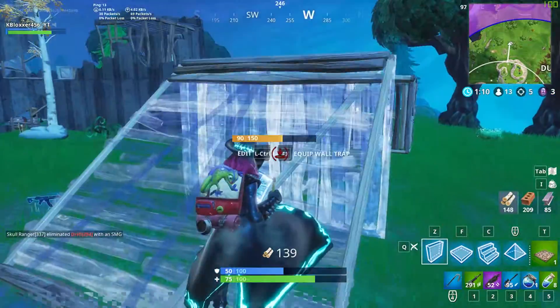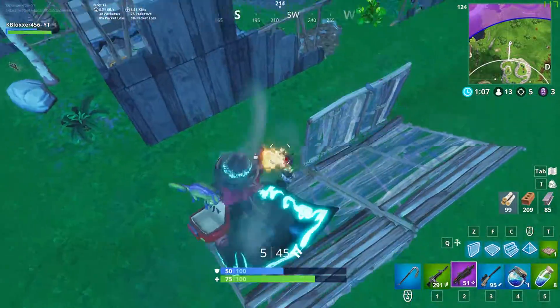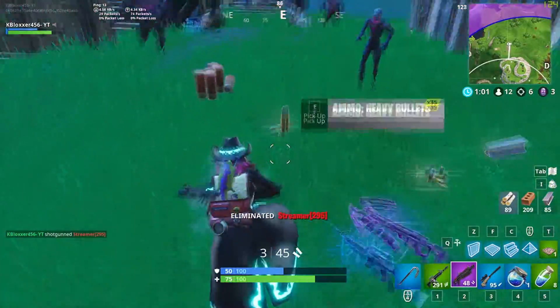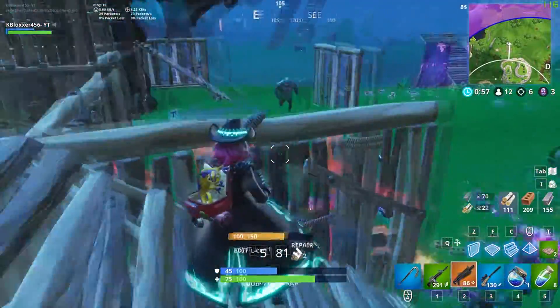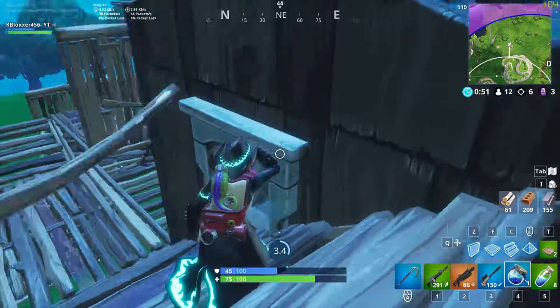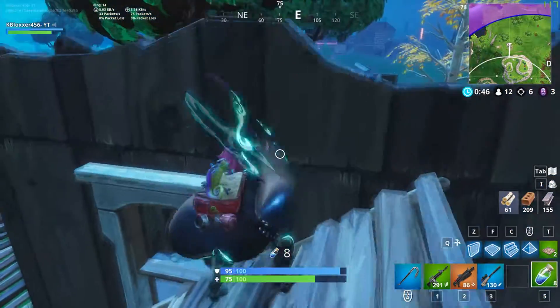If I don't commit to one fight, the other guy is just going to third party me. I find this guy fighting zombies — pretty dumb of him. I land about two headshots and get the elimination, sending him back to the lobby. Zombies are extremely annoying — they don't let you heal and they're basically third partiers themselves.